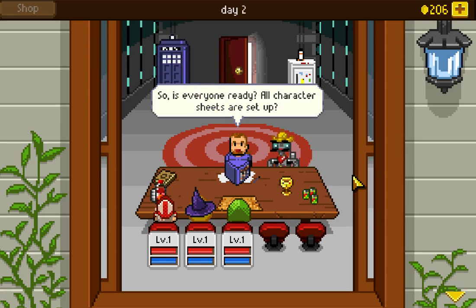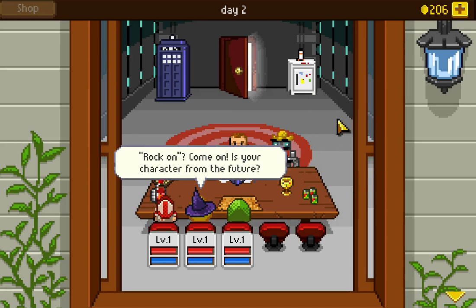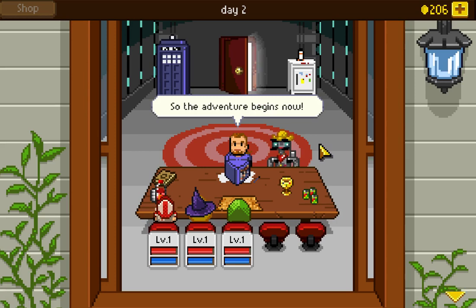Is everyone ready? All character sheets are set up. The dungeon master character says 'Rock on?' and responds 'Come on, is your character from the future?' There's great dialogue in this game. Extra experience points will be awarded to those who are roleplaying. Before we start, you should know that you can set the difficulty by increasing or decreasing the amount of monsters you fight. The adventure begins now.